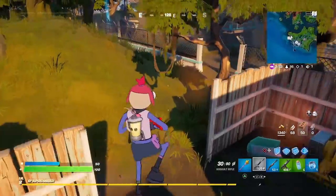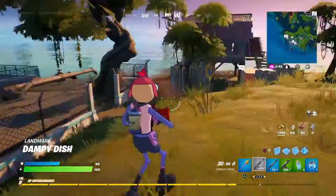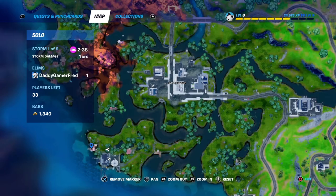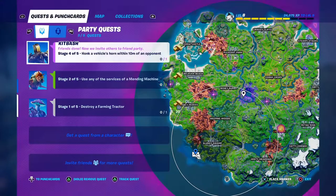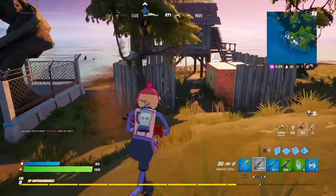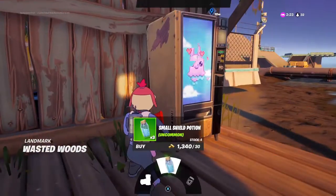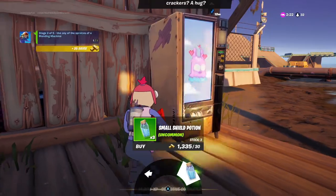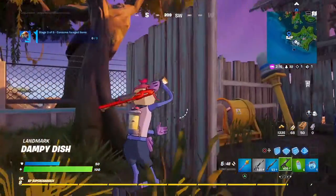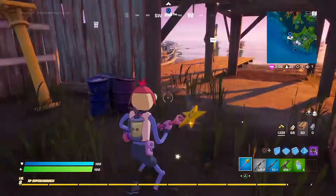Baba Yaga can definitely be found here on the map. She also gives you a quest that says 'use the services of a mending machine.' I believe those machines are what she's referring to — not the upgrade station, I thought for a second she meant that but she actually does not. Let me pop this big shield and we can do that quest right there.